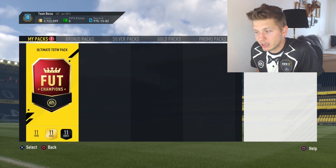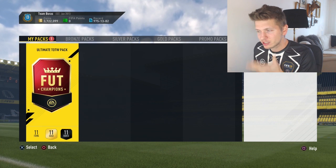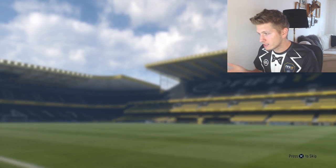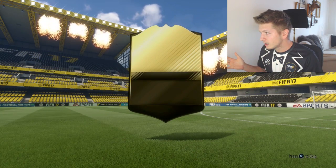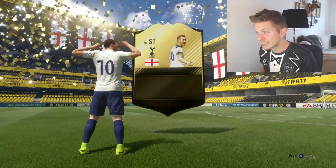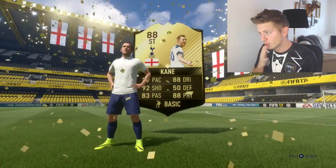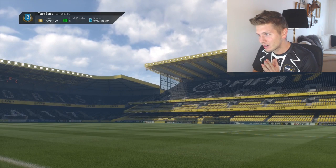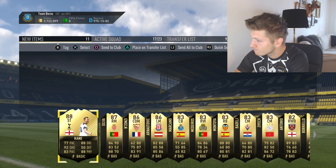Now we have the Ultimate Team of the Week pack. I think we actually have no walkouts — Nainggolan's normal card is not a walkout, maybe they changed it for his Team of the Week card. I really want to see the Roma badge. Come on, let's go. It is a walkout! Who is the walkout? It is the English flag — so it's Harry Kane. Harry Kane! This means we still could have Nainggolan in the pack because Nainggolan is 87 rating. When I press skip I want to see Nainggolan — please, they are there. Oh my god. No — they are not there.